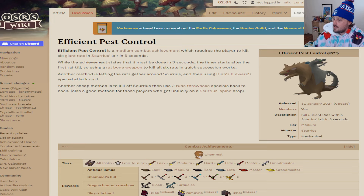Another method is letting the rats gather around Scurrius and then using Din's Ballwork special attack on it. Another cheap method, which is what we're using, is to kill off Scurrius and then use two rune throwing axe special attacks back to back.